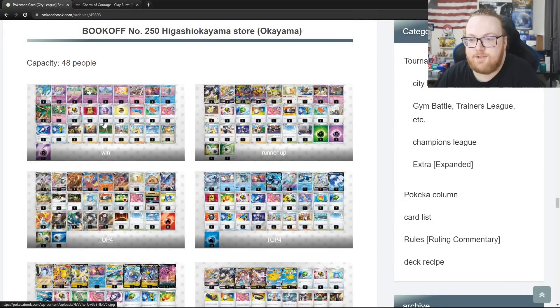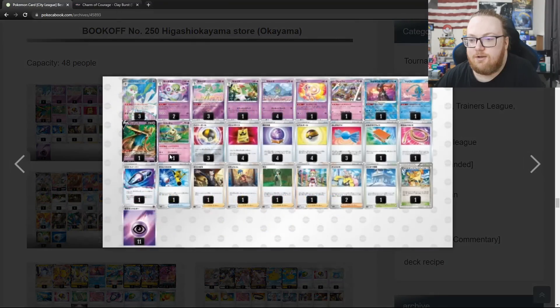Next we have a 48-person event. We've got a Gardevoir deck with Champions Festival but without Drifloon, no Charms, Zacian but no Sky Seal Stone, Mimikyu to block out EX and V Pokemon, and no Reversal Energy. This list does not look very good, but it got first place.